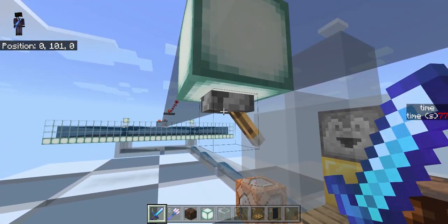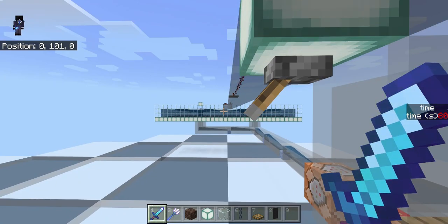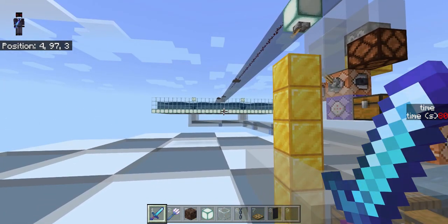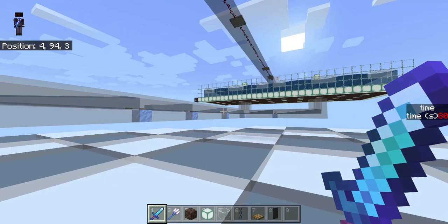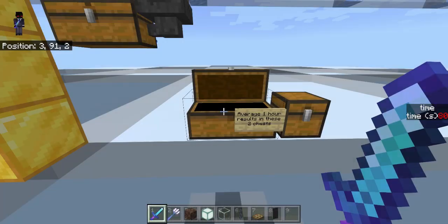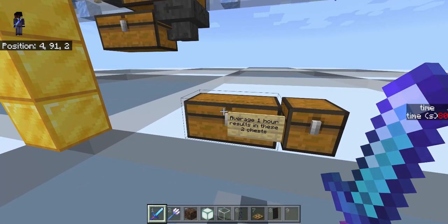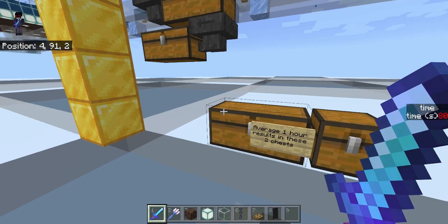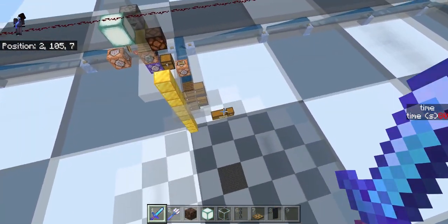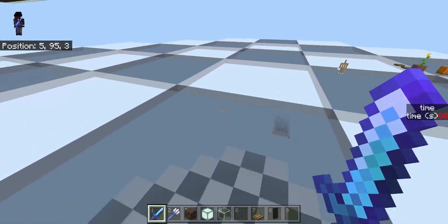Just sit here AFK and get all the ink you could need. The rates for this when you do build both modules, and you make sure you're well up in the air so you're not competing with any fish spawns, and you're well lit so you're not competing with any drowned spawns — this is just about a double chest and half of a single chest. That's 4,200 ink sacs per hour on average, averaged out over a 10-hour AFK session. This is what you get on average in a single hour — a little bit over a double chest worth of ink.